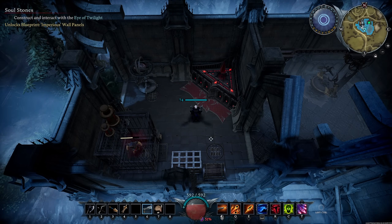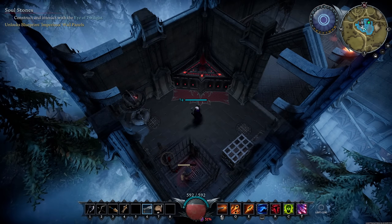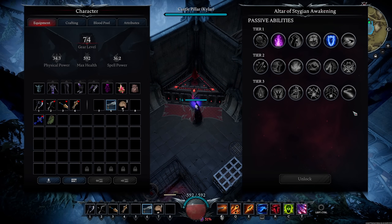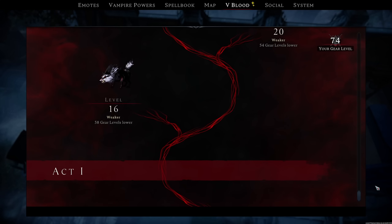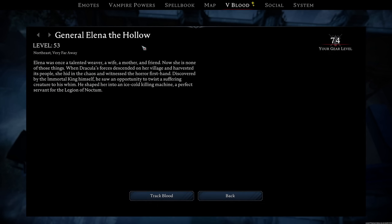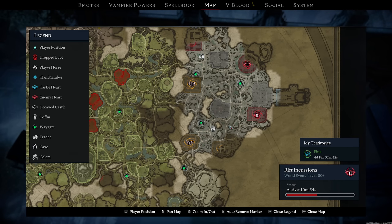Welcome back to another Rearising video. We're going to be going over all of the passive abilities that were added to the game in 1.0. You unlock each of these passive abilities through the Altar of Stygian Awakening, which you get by defeating Elena the Hollow, who is a roaming boss in the new Mordium Zone, right here.